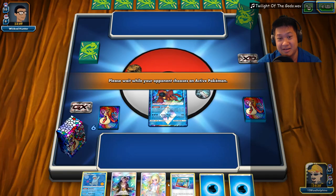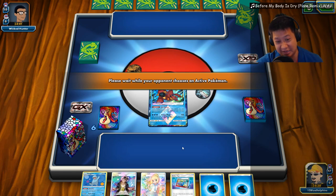Uh-oh — Vikavolt. That means there's a dragon deck. This is the other dragon deck. I'm going to play my remixes. Great anime. We're not bricked. We got Lily, we got Order Pad. This is good — this is going to be Ultra Ball if it works.